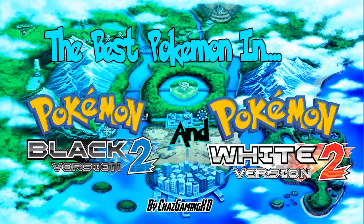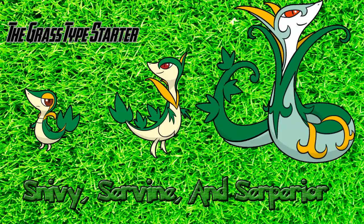We're going to start off with Snivy, Servine, and Serperior. Snivy has average defenses, but they're still higher than Tepig and Oshawott's. It has lots of speed, and its attack is a bit below average, same with special attack. Some suggested moves you might want to teach are Leech Seed, Coil, Growth, Leaf Blade, Light Screen, Reflect, and Leaf Storm, which is a later game move learned around level 57.